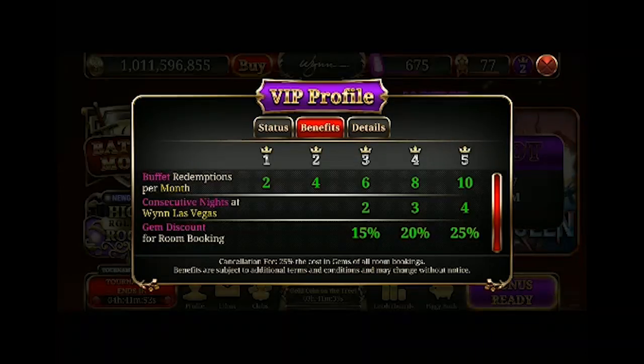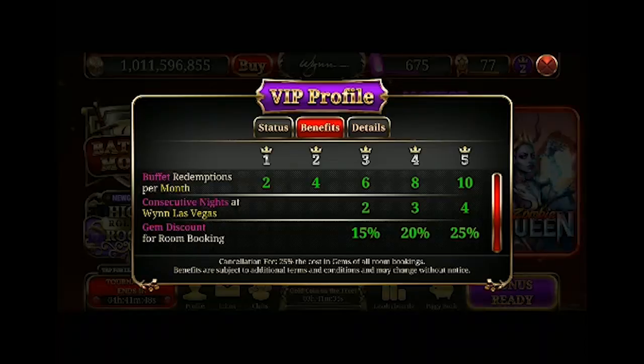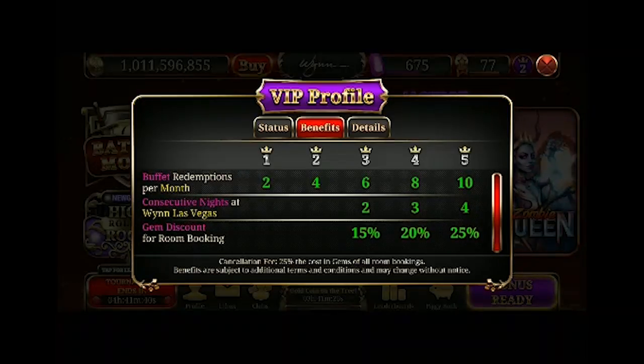The benefits have changed a bit. In addition to limiting the number of buffets, you also limit the number of consecutive nights. Level 1 and level 2 can have no consecutive nights. Level 3 gets 2 consecutive nights. Level 4 gets 3 consecutive nights. Level 5 gets 4 consecutive nights.